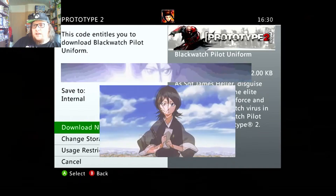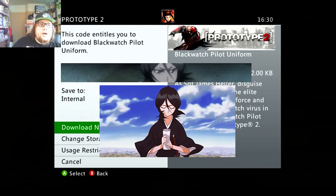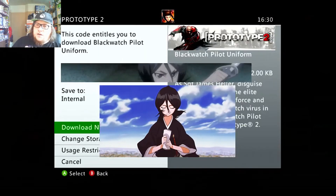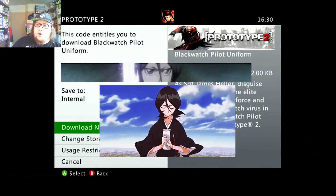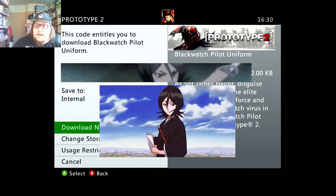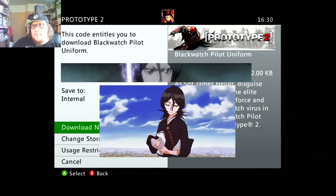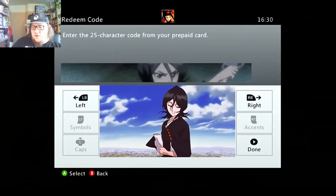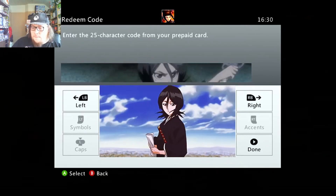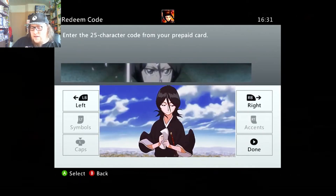Prototype 2 Blackwatch pilot uniform — I am expecting this to fail because it is an avatar item. No longer available to purchase in the store. So the avatar item does not work. It is only DLCs that have this tick. Games are completely blocked, which is very disappointing. Avatar items I can sort of understand — I don't agree with it, but I think if I have a code and it was once valid, it should always be valid.